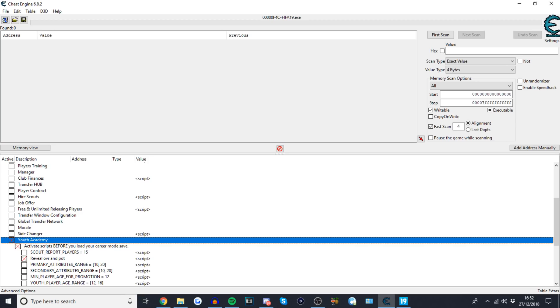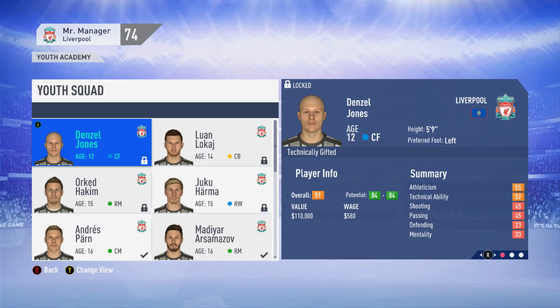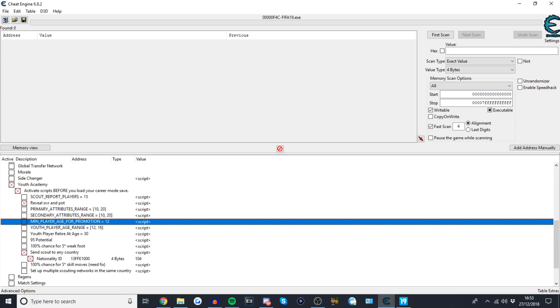There are lots of different options. You can send a scout to any country, scout report players that are only 15, and reveal the overall and potential of players. Denzel Jones here has his potential revealed at 84. You can set minimum player age for promotion to 12, and youth player age range to 12–16. You can also give youth players 95 potential, and set 100% chance of five-star weak foot and five-star skill moves.